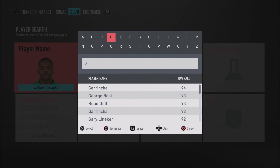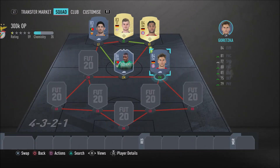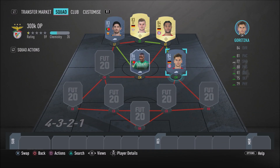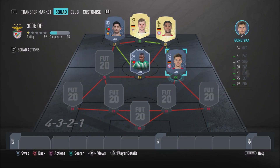Moving on to his partner in midfield - Leon Goretzka. Goretzka is a very good box-to-box midfielder. He can attack, he can defend, he can pretty much do anything on the pitch. I've used him quite a bit this FIFA and I really think he is overpowered in FIFA 20. He's got well-rounded stats with 74 stand tackle, 73 slide tackle, 76 finishing, 83 long shots, 84 short passing, 79 long passing, 81 dribbling, and 84 ball control. He's also 6'2", which means he's dominant in the air and an aerial threat from corners and goal kicks.